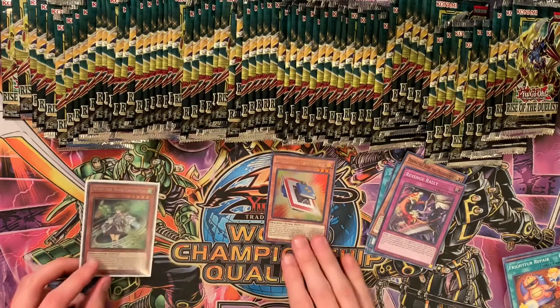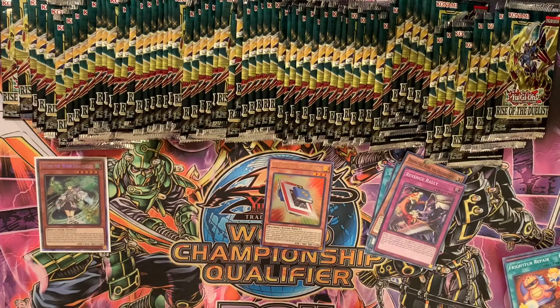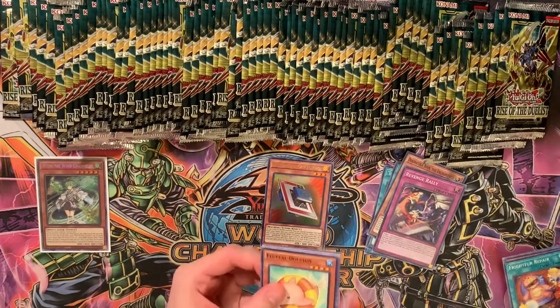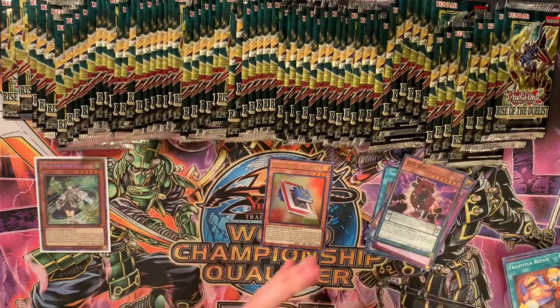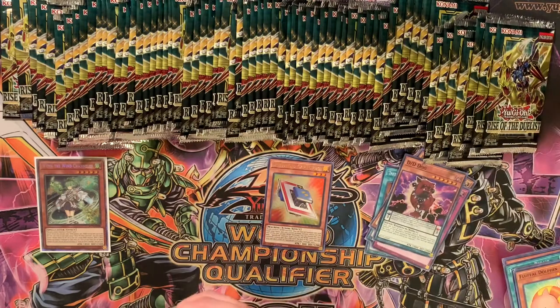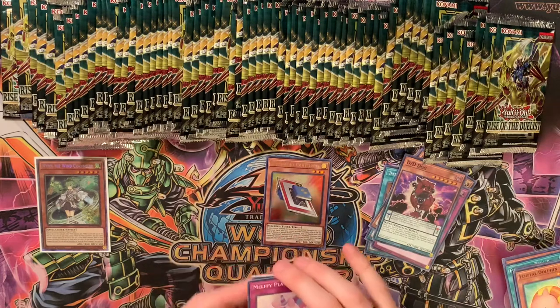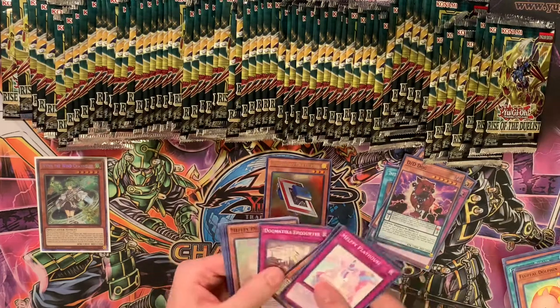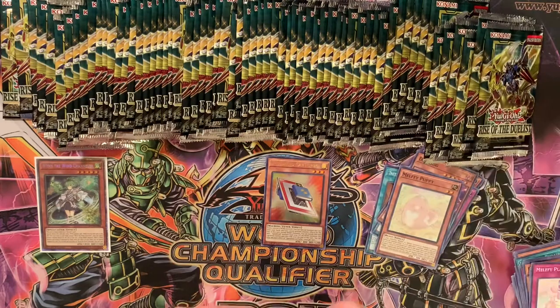That actually works with the speed roids we pulled. It works with speed roids, Dragunity — what is that other deck — ritual beasts, they're all Wind. I'm actually surprised they didn't get any cards in this set, especially since Rise of the Duelist's cover card is fusion-based. I think ritual beasts should get a new fusion. Now that Ulti-Apelio is back at three.